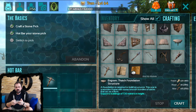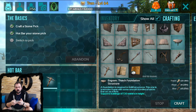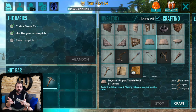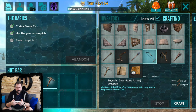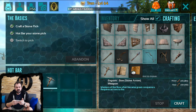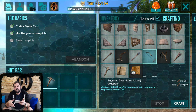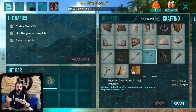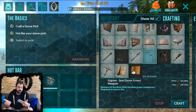Everything that you're able to craft is showing up in white, and then whatever you can't craft is grayed out. So today we're going to do a bow and arrow. We select the bow and you can see in the bottom right corner it's showing me what resources are needed to craft the bow, as well as how many I already have on me. It's a super easy way to figure out what you can craft and what you're going to need to craft.